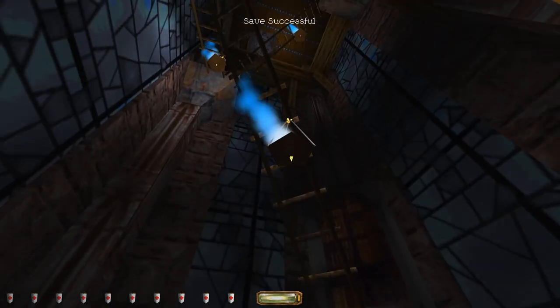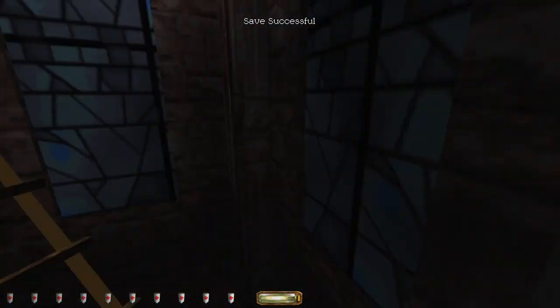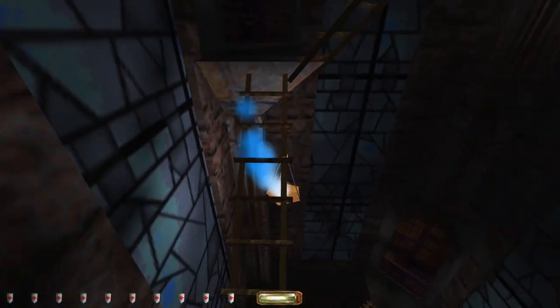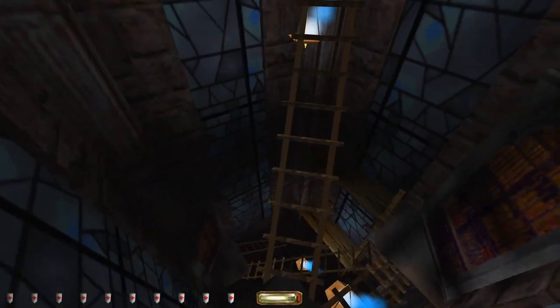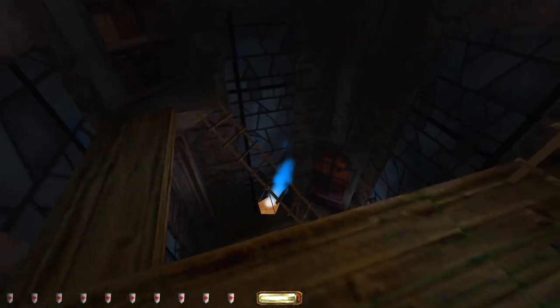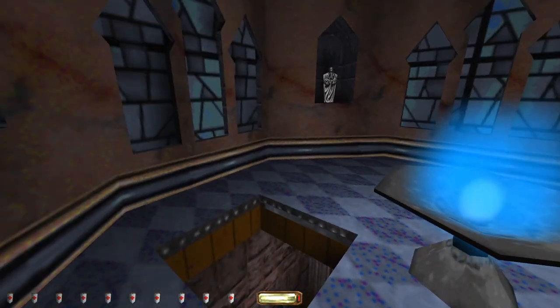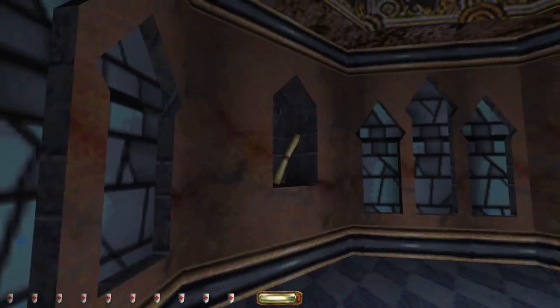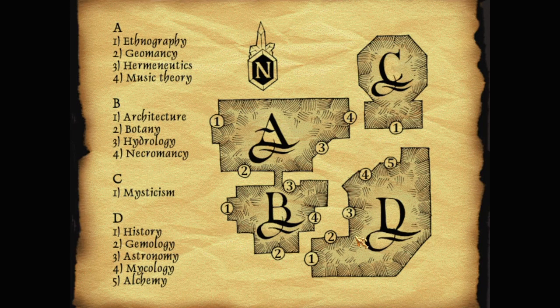There are angled ladders - horrific in this engine. It's not the designer's fault for the horrific but it's generally better to turn them into just platforms if you're going to do that - make them a walkable line. Another copy of the key. A very quiet floor. And what's the readable here? A library map - there is a map! That's a very very cool map. Ethnography, Geomancy, Hermeneutics, Music Theory, Architecture, Botany, Hydrology, Necromancy, Mysticism, History, Geomology, Astronomy, Mycology, Alchemy.